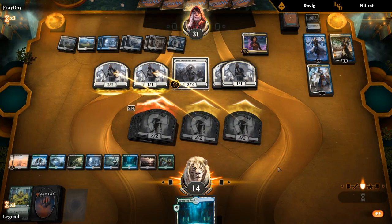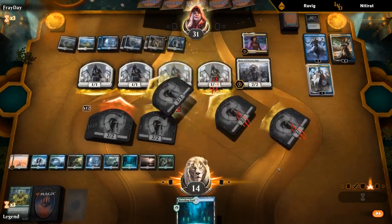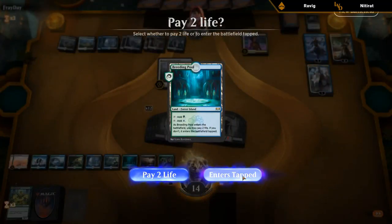We'll make two more zombies. Our opponent is just chump blocking as much as they can. There's also an argument for not playing this Breeding Pool in case they find a sweeper, to have a better follow-up — although I don't think we're beating a Teferi emblem post-sweeper since they can easily manage a zombie per turn. So I think we're all in here.